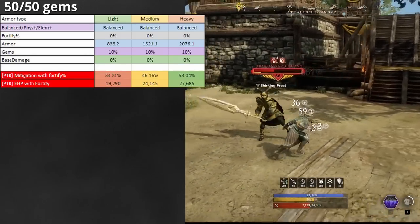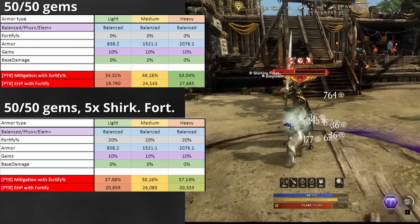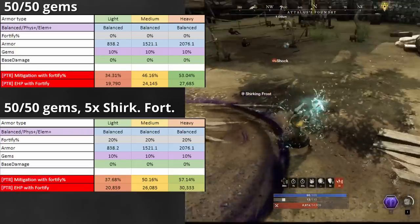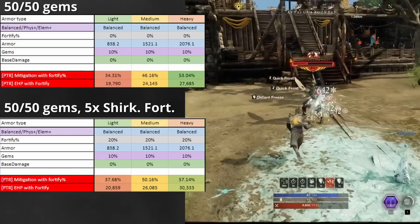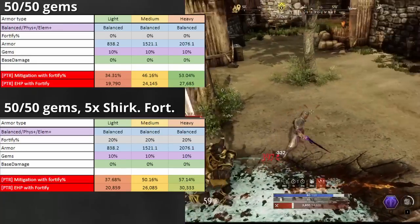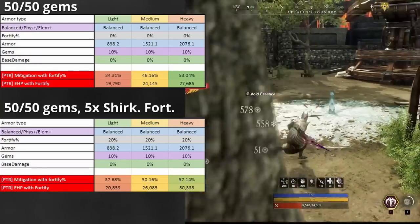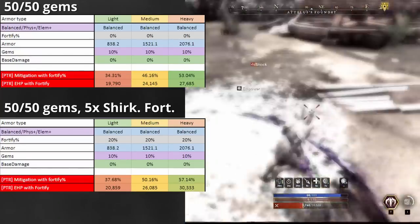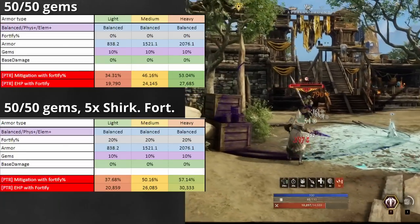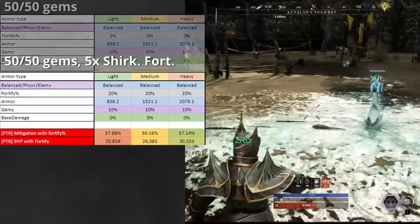For reference, this is what things look like if you add in Shirking Fortification on the new patch — we're not comparing to the old patch anymore, just what things are like on the new patch. Mitigation here goes up to roughly 37-38% in light, 50% in medium, and 57% in heavy. This results in 1,000 to 2,000 extra effective health. It's not anything massive anymore, especially because Shirking Fortification has a limited duration and is only activated after dodging, so it's not something you are guaranteed to have all the time.